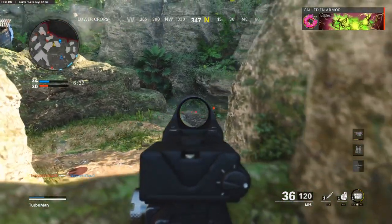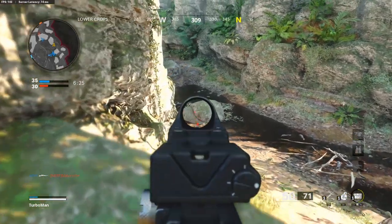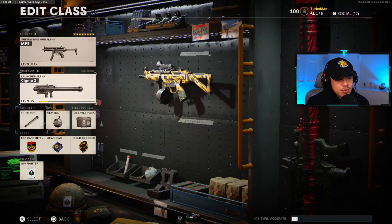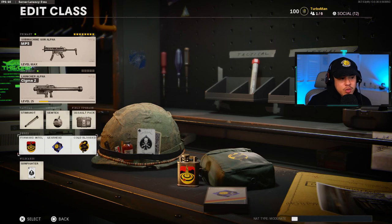Magazine is anything you want, handle is the airborne elastic wrap, and stock is the raider stock. Just to clarify, this no recoil setup is more for beginners or somebody who has a hard time with accuracy — it'll give you a lot more confidence to win gunfights. I recommend the assault pack because with this setup you're mostly playing at a distance, meaning you won't be close enough to enemies to pick up their scavenger packs. For perks, I recommend cold-blooded, because if you're playing at distance, cold-blooded will keep you safe from enemy airstrikes.